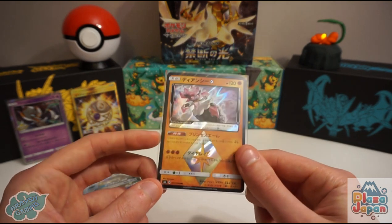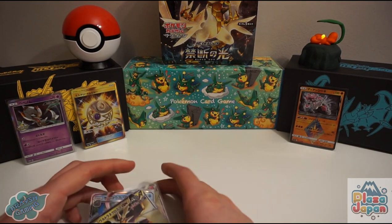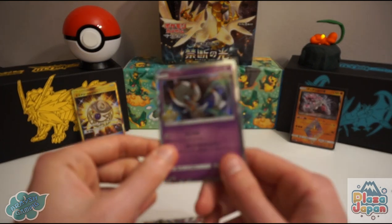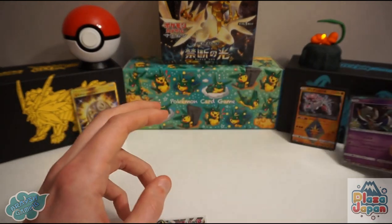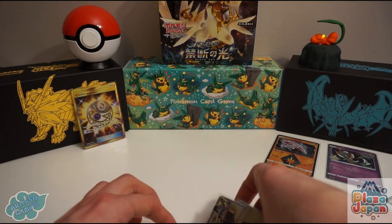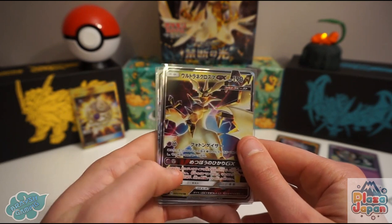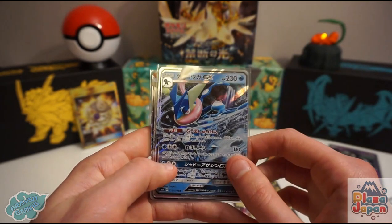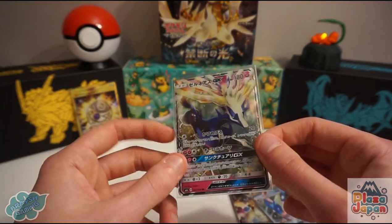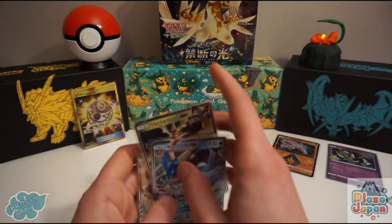Beautiful card, really nice — very happy to get Diancie. We also got our shiny Poipole in the free gift packs — very good to get that, thank you to Plaza Japan for those free gifts! Our three GX cards: Ultra Necrozma GX, Greninja GX — the Kalos poster boy — and Xerneas GX. The only two we didn't get from the set were Yveltal and Zygarde.